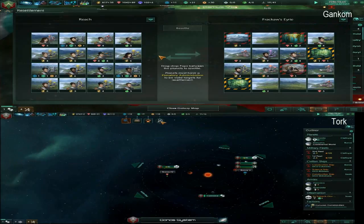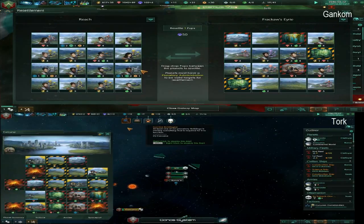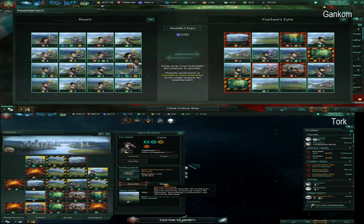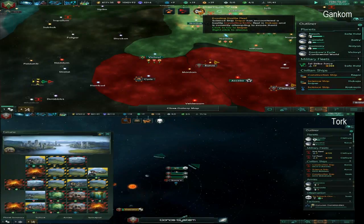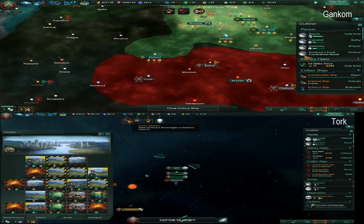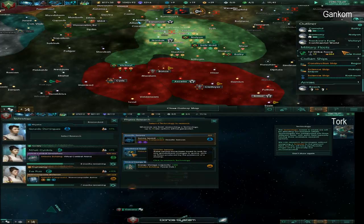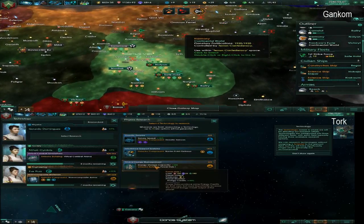Should I be doing this? It seems like a silly idea, but I'm going to do it. I'm resettling some people from my main world to the world I purged everyone off of. It doesn't seem like the smartest plan because it costs a fair bit of influence and other stuff, but I'm going to do it. I really need this freaking Gaia world.